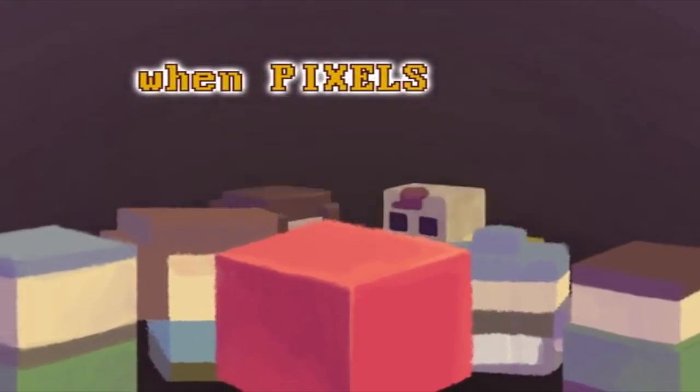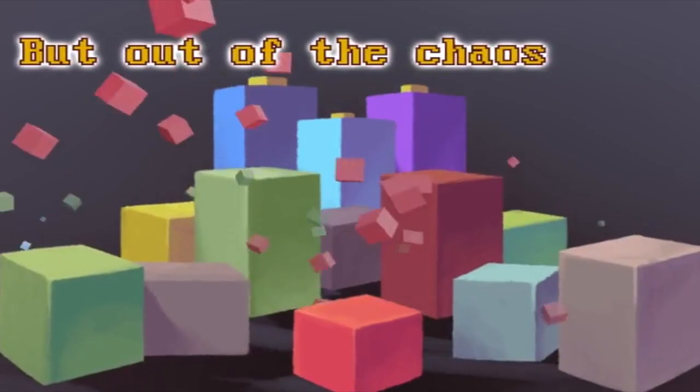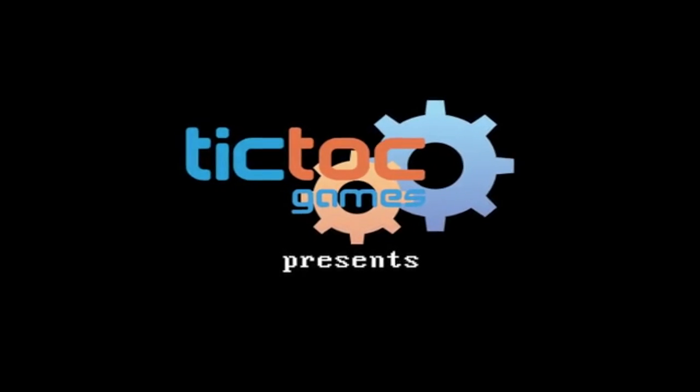Adventures of Pip is a side-scrolling action platformer with an adorable protagonist. After the Dark Queen strikes, everyone in the game's world loses all their pixels. It's up to Pip to defeat her minions, gather their pixels, develop his appearance and power up to defeat her.